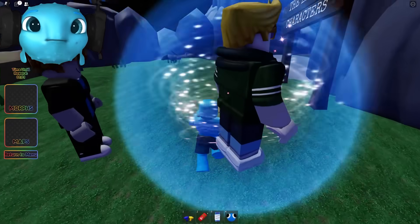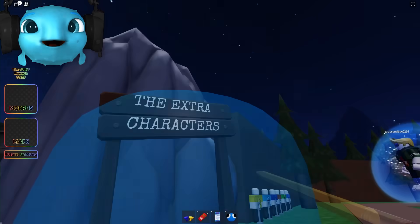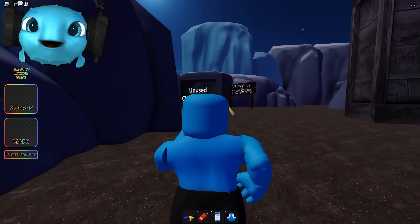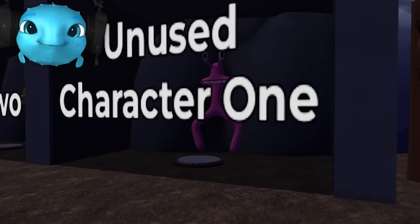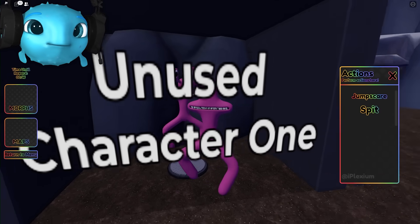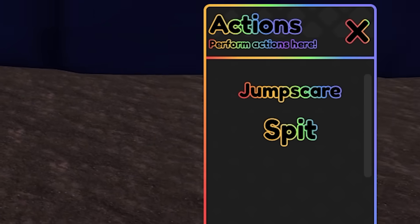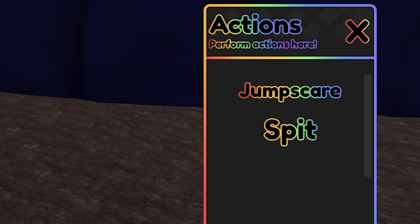If we go back to the Chapter 2 lobby and walk over by the extra characters — because Pink is obviously not in the game — we can find the unused character. And this is Pink. So now that we have the badge, we can morph into Pink. As you can see, he has two different controls.